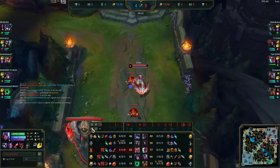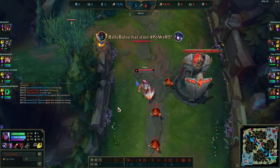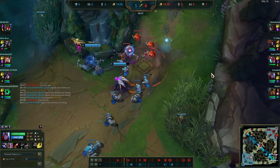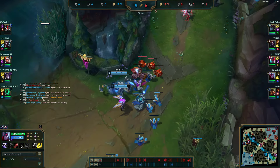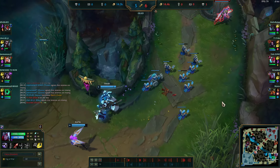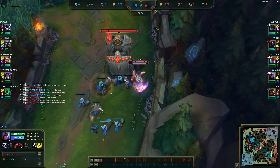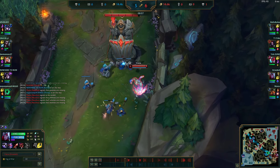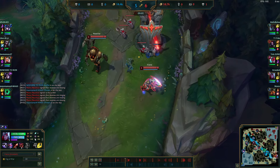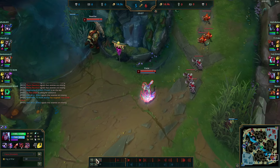My Nautilus is roaming again because the wave's coming back into me. You always want the wave to be in a position where your support can roam. If it's not, call your support back to fix it. Right here they really want to crash this so it bounces back into them so that Nautilus has to come back and help me push — which he does. Now Nautilus is pinging Yone to the midlaner.